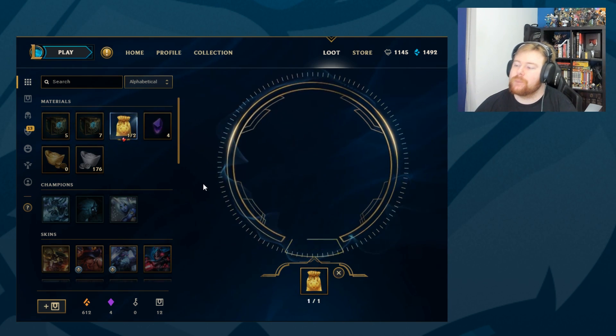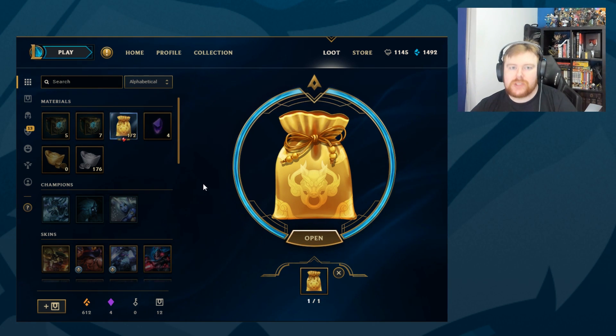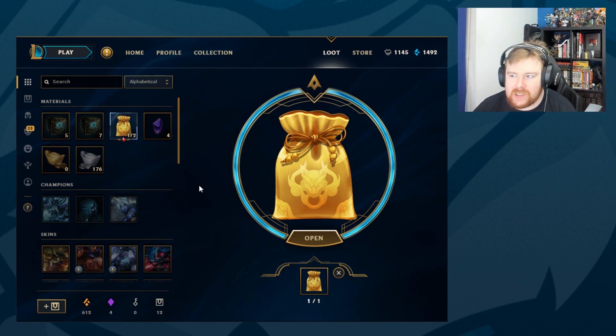So I was under the interpretation that they were doing it per how they class skins — legendary, epic and all that — but apparently they don't. They're valuing it on the cost of the skins. So you can get 520 RP skins, 975, 1350, 1820. I think that's how they're doing it, rather than legendary, epic, and that type of thing. So that's why it's a bit weird.